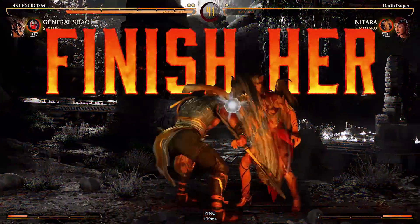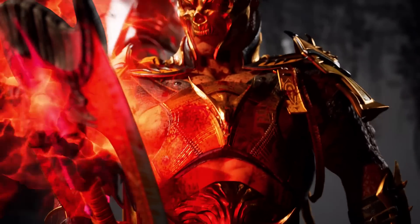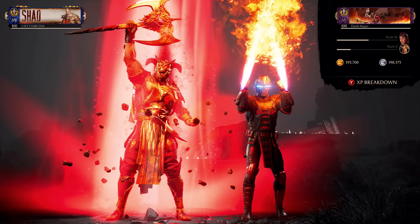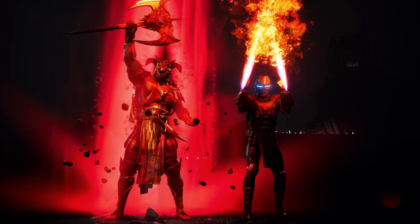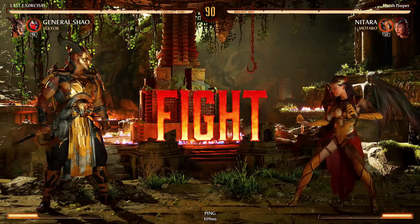Yeah, I couldn't do the blood sacrifice right there because I was down so much health. That was such a clutch break for him because I had the meter burn blood sacrifice out and I had put him in a combo, so I was gonna get so much life back.